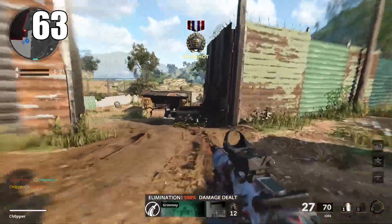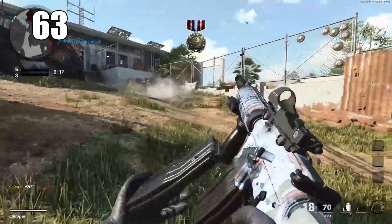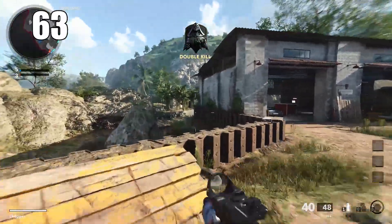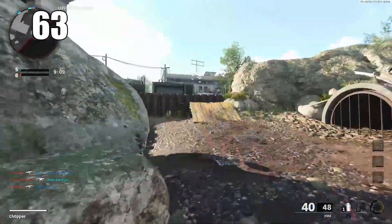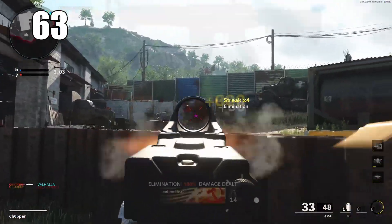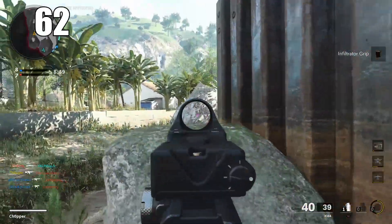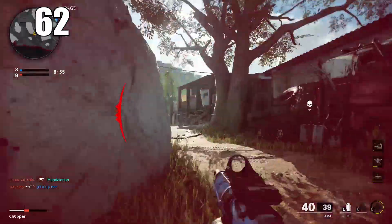Number 63: know what surfaces can be shot through. Bullet penetration now works by weapon class — LMGs and ARs have better penetration than pistols and SMGs. Based on context clues, thin wood and even thin metal can be shot through, while harder surfaces like stone and brick usually cannot.